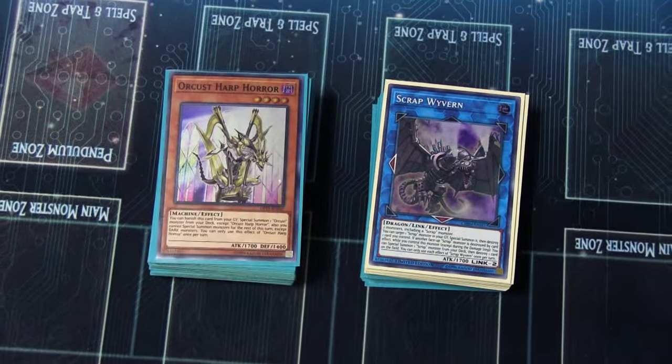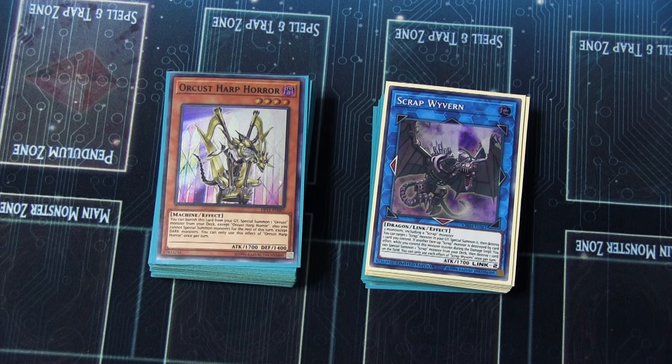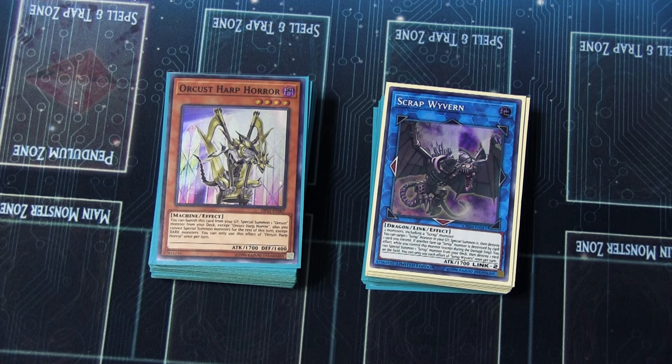Lads, welcome back to Fusion YGO. Today, if you didn't pick up on it, we're playing some Spare Parts. This is Super Heavy Samurai Scrap Machina Orcist — that is a mouthful, so let's basically call it Moss. Let's go ahead and dive right into it.